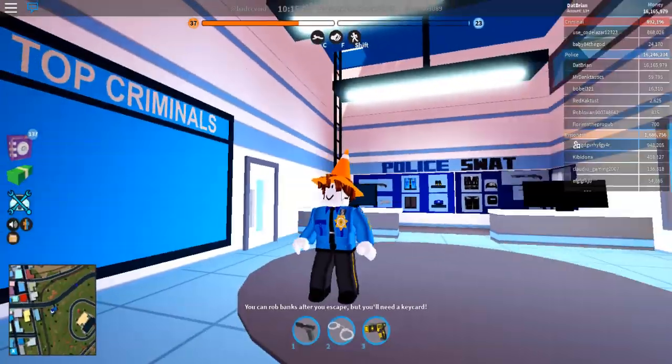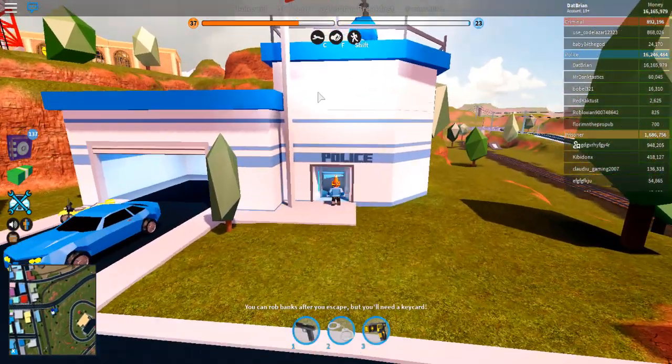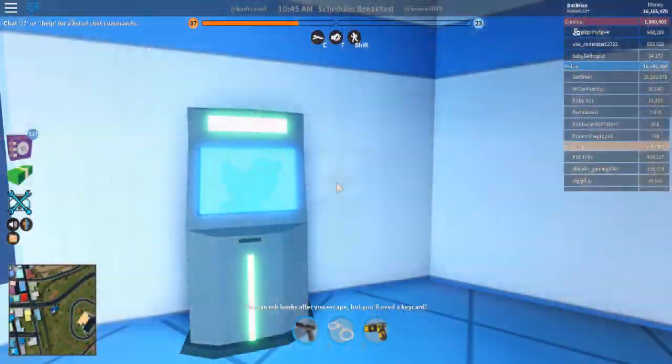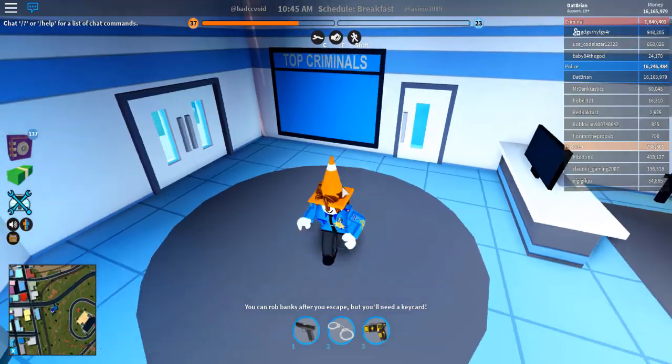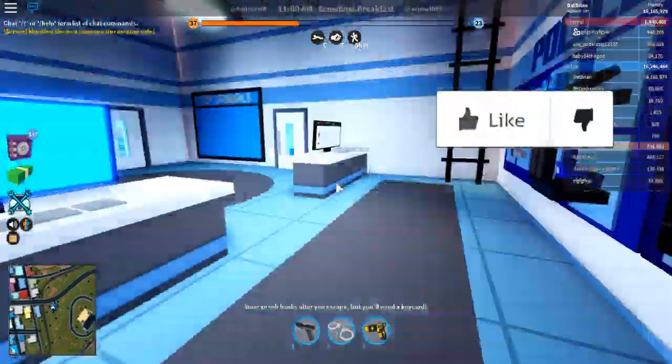So we spawned in here — this is the new place. They removed that window that used to be there, and looks like they added an ATM. There's a platform for everyone to spawn now, and they removed the chairs — no more chairs.